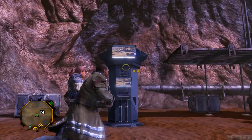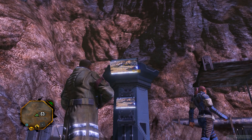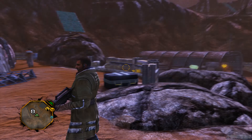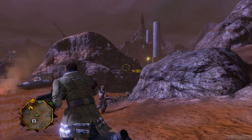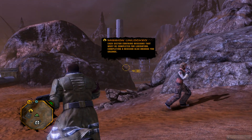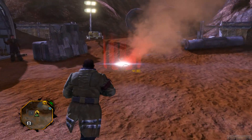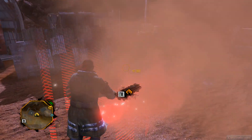In its continuing efforts to wipe out the Red Faction insurgency, the EDF has launched a massive sweep of the Parker sector. Each section contains missions that must be completed for liberation. Complete all missions and also collect salvage. I guess this is one mission that we have to do, so let's get started.